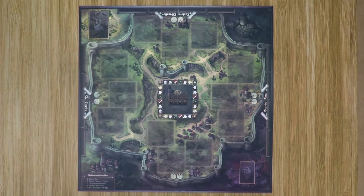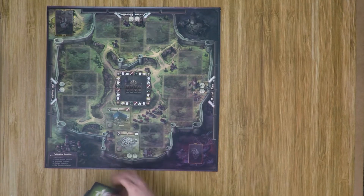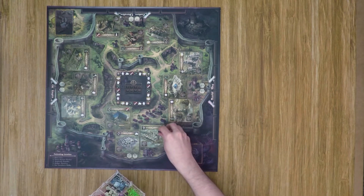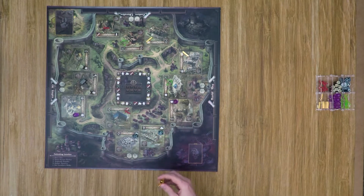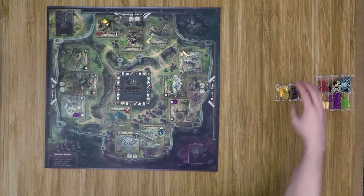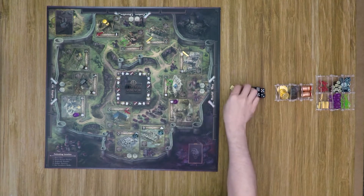For board setup, go ahead and place the board out in the middle of the table, then grab the 12 location tiles, shuffle them up, and place one out in each of the locations around the board. Once done, each location has a resource attached to it, so place one resource on each of those locations matching its resource type. Next, place the Guildmaster token in the lumberyard and the sacred chalice on the monastery. Place out the resources and prestige tokens, and also place out all the dice you'll be using for the game, plus the resource tracker and round tracker on the first round to start.